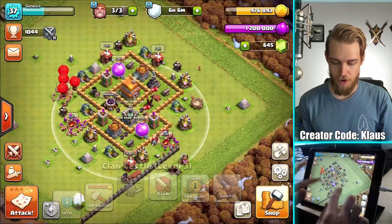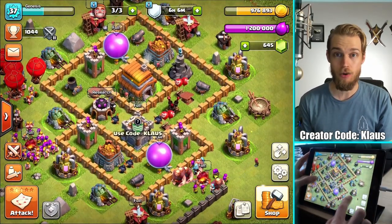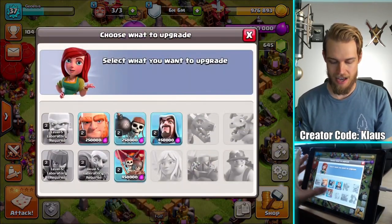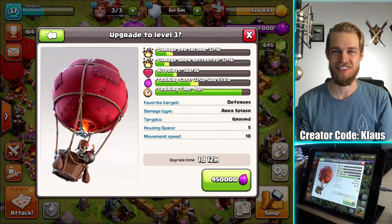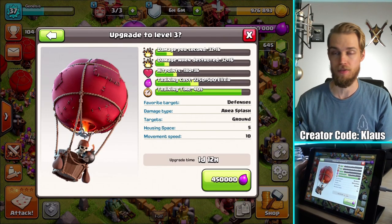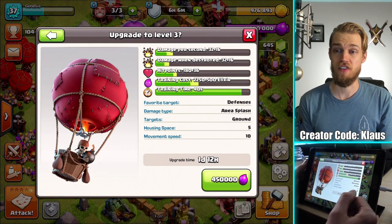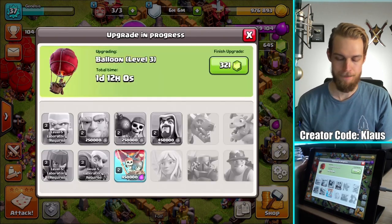That is the first 24 hours of our Town Hall 6 Let's Play. Cannot wait to get going. In fact, I've got max elixir, so before we start doing the things, I'm going to do the obvious upgrade in the lab. We want to get this balloon going - a day and a half upgrade, basically a two-day upgrade. 450,000 elixir - let's do it now. Bam. Nice.